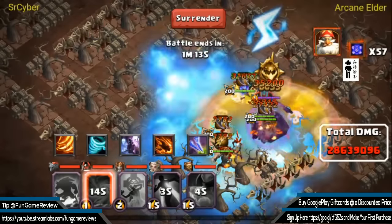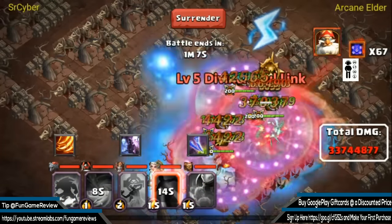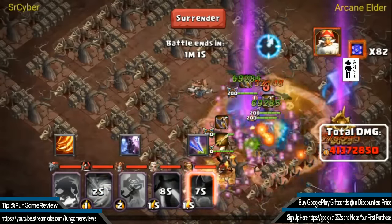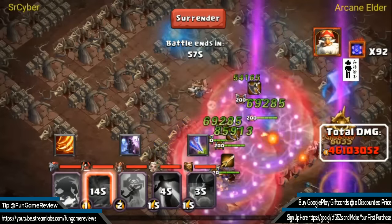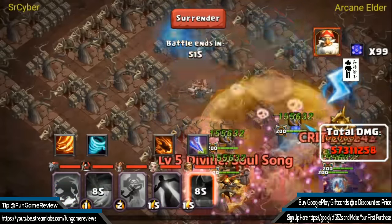He's tanking him pretty well, trying to maintain as much HP as possible. He uses Divine to prevent pushback as much as possible.